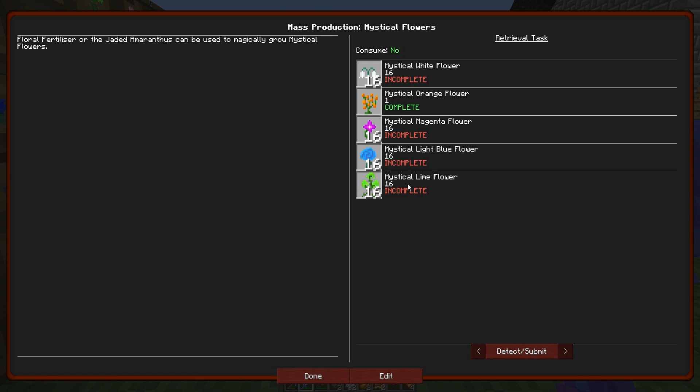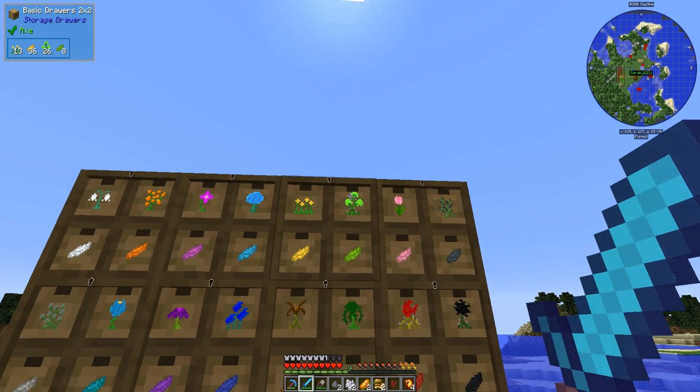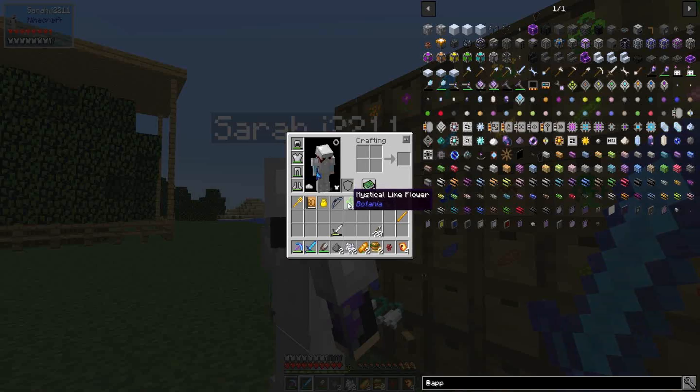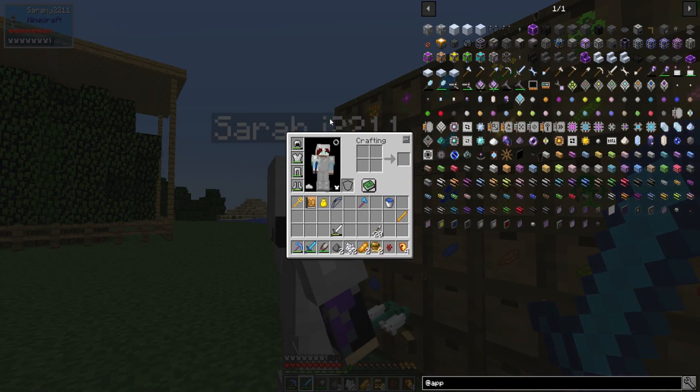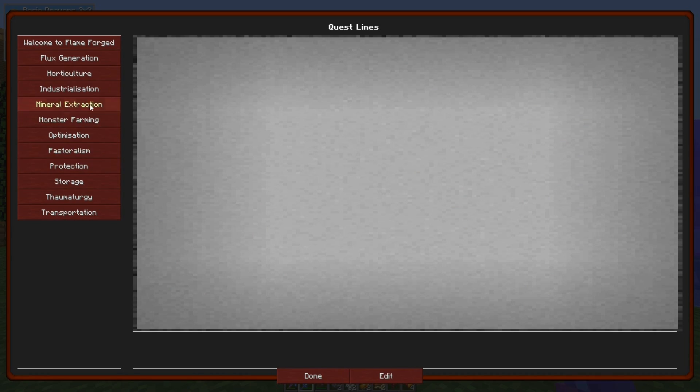Right, okay so tell you what we do — I'll just take them off. Oh, here I got the lime. You got the light blue — here, I'll toss it at you. It's just so we know we've completed it.